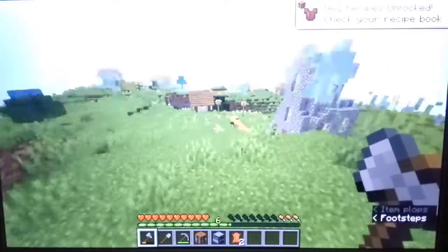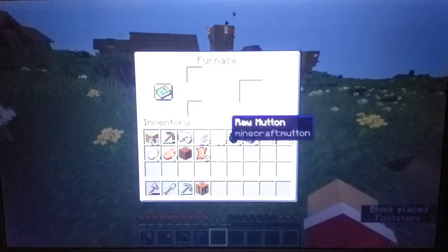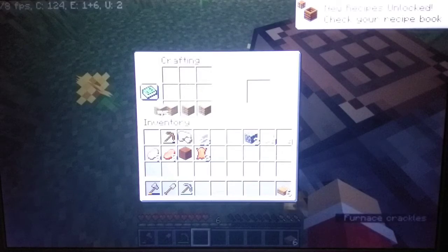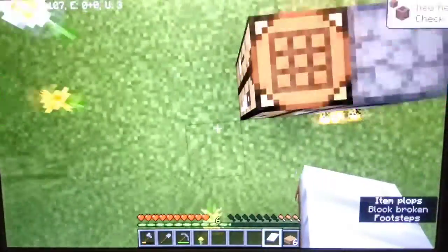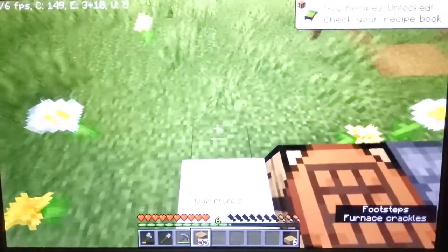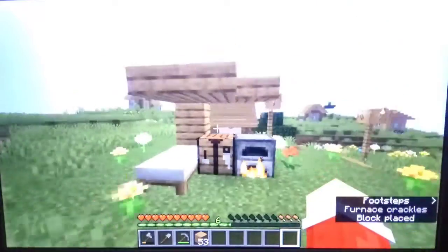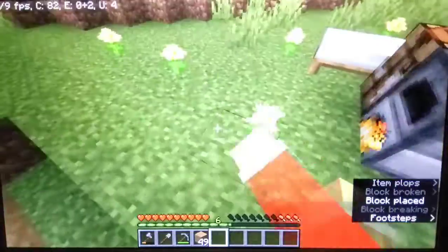There's a pig. Another cow - I'm gonna cook my food first, then I'll go get it. I got coal, cooking raw mutton. I'm gonna set up my place. I did not mean to make slabs - I'll make something out of this. Maybe we can make our house right here.